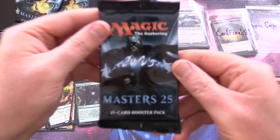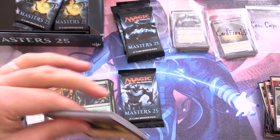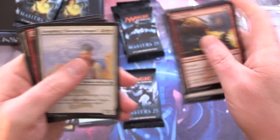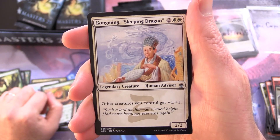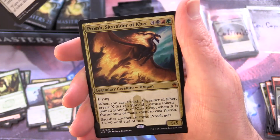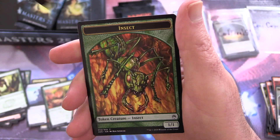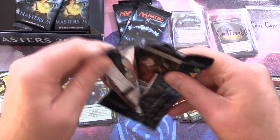Next patron: Kane Carpentier, two packs — thank you for being a patron. Phyrexian Ghoul in the commons. Uncommons: Kongming Sleeping Dragon — where was this first printed, Portal? Lightning Bolt, Promise of Bunrai. The rare is a Prosh Skyrider of Kerr Mythic. Foil Mog Flunkies and an Insect Token. Sadly, Prosh was reprinted in The List so the value isn't quite there these days.